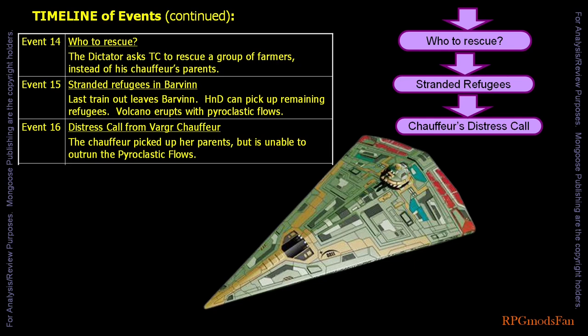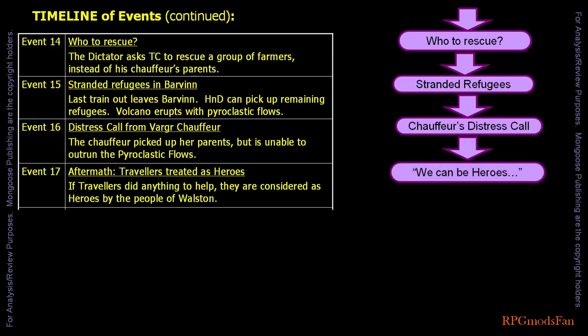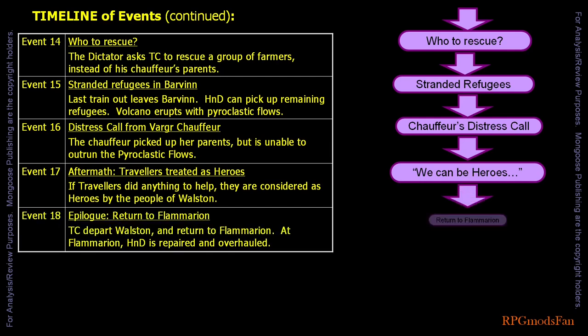Turns out, flying head-on into the pyroclastic flow is the least risky of manoeuvres. If the travellers did anything to help, even if it were the minimal effort of only surveying the volcano, they will be considered as heroes. How much of heroes depends on how many refugees they managed to save. The Wollstone government will do their best to repair the High and Dry. At minimum, the ship will be flyable and jump capable. Unfortunately, the Wollstone government does not have the funds to substantially reward the travellers for their rescue efforts. The High and Dry, along with its travellers, depart Wollstone. At Flammarion, the travellers are given accommodations at a nice hotel by the IISS while the High and Dry is being overhauled, which takes a couple of weeks.